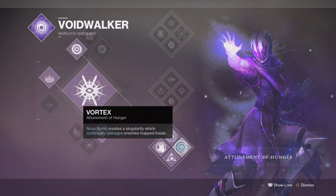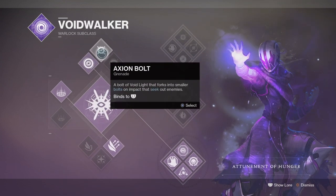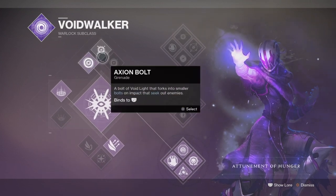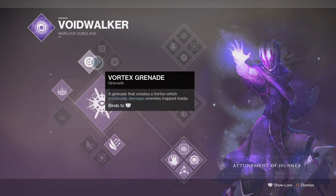For the grenades, any are fine to use because at the end of the day you're just going to devour them anyway to proc health regen instantly. But if you want to go up against something much larger, and your sword can't easily kill them, then I would recommend the Vortex Grenade for its damage, duration and versatility for all scenarios.